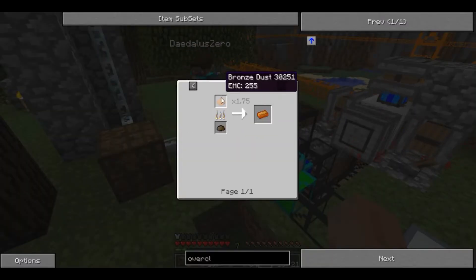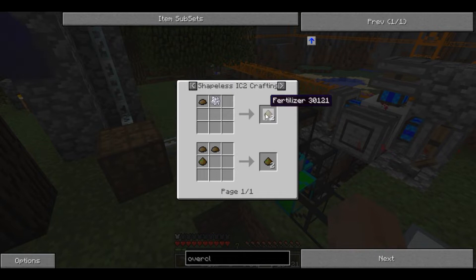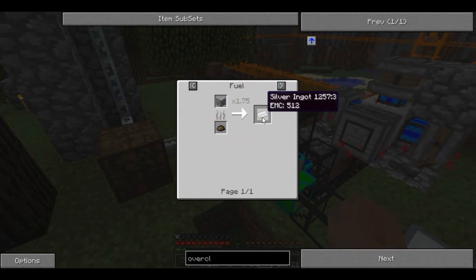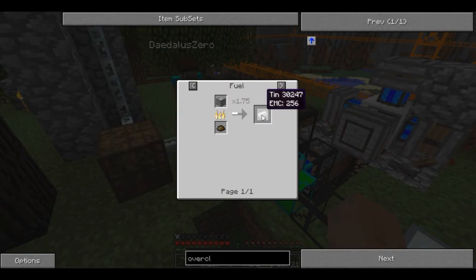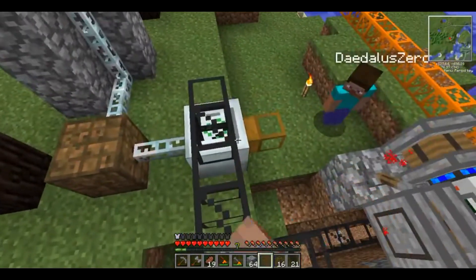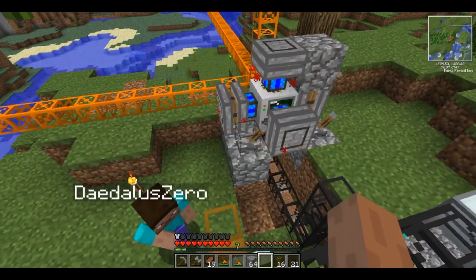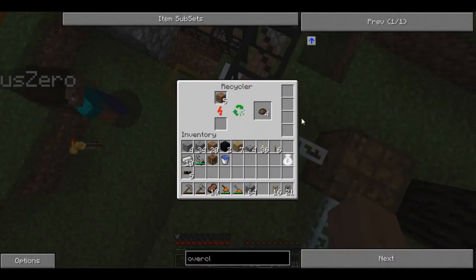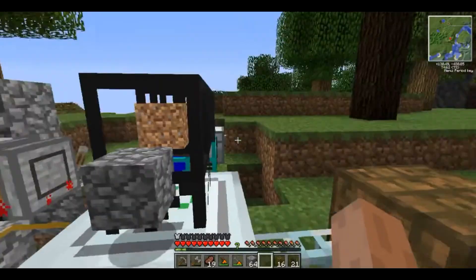If you combine 9 scrap into a box, you can open them for a chance at items. You can also make fertilizer — one of which is an item you'll need to make your favorite item in vanilla Minecraft. However, we're running into an issue — when the recycler is processing dirt, it can't accept stone. So we need to make multiple recyclers.